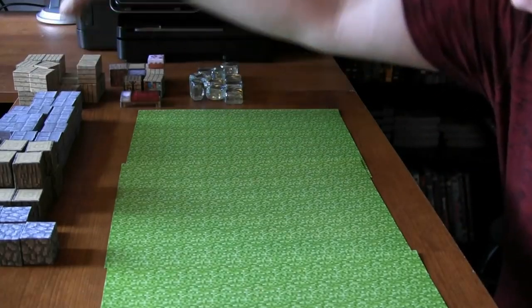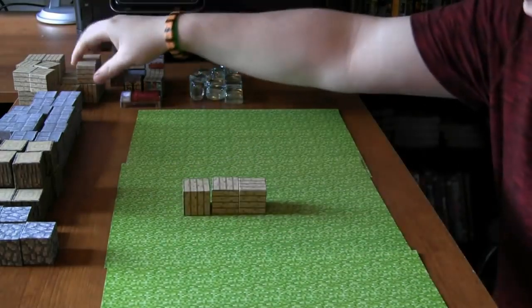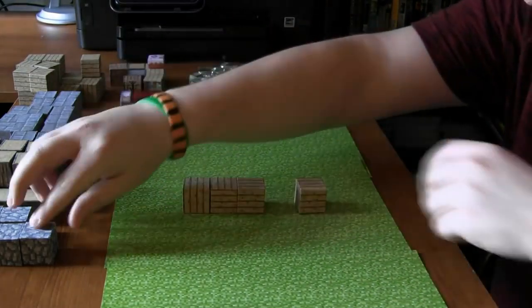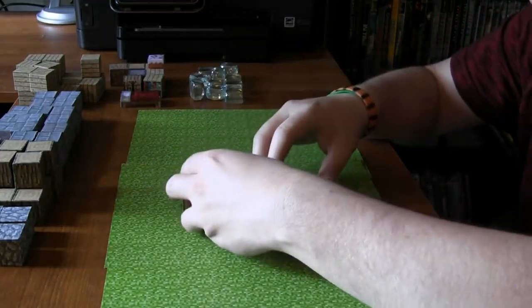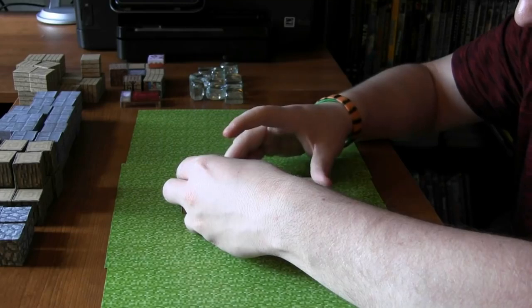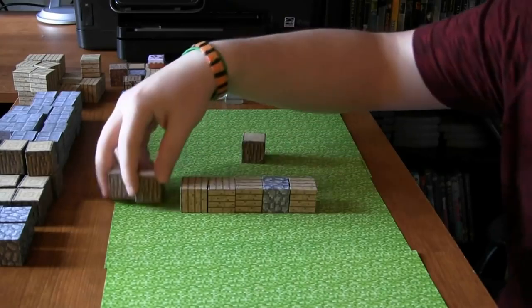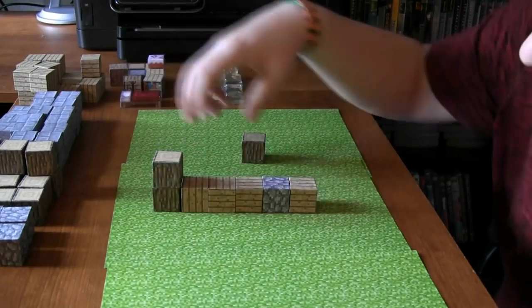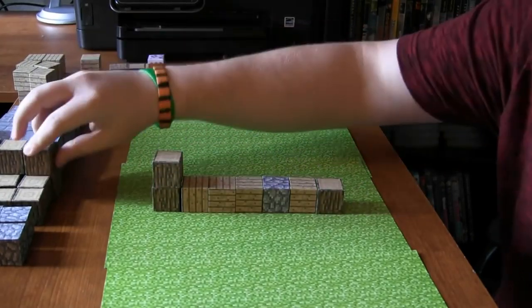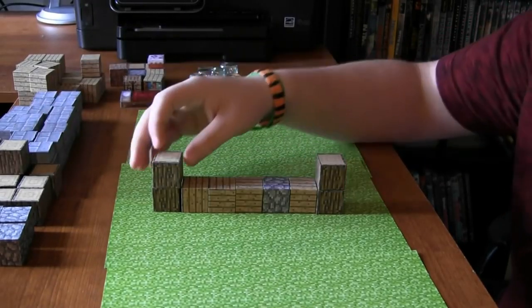First, we're going to be building the foundation. So we're going to have three right here, one right here, and we're actually going to use one of these to help us keep that one-inch space for the door later. This is going to be the front of the house - I'm going to be building it facing the camera. Then we're going to be building the support beams on the sides, which are going to be two high.